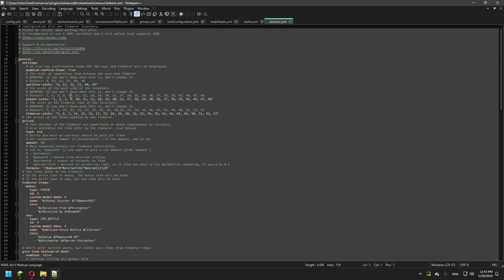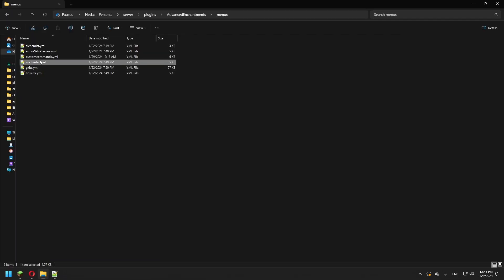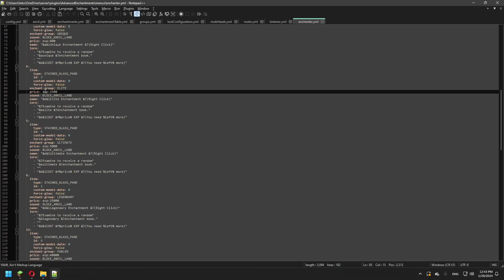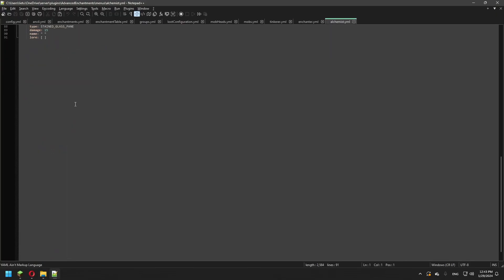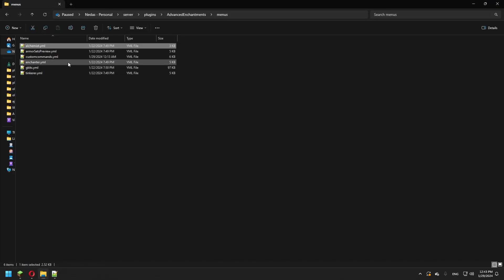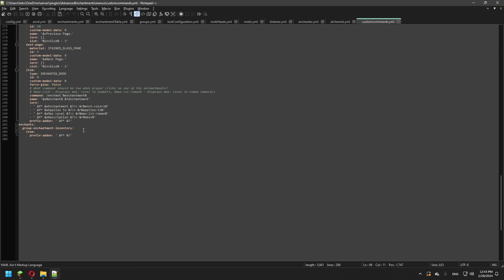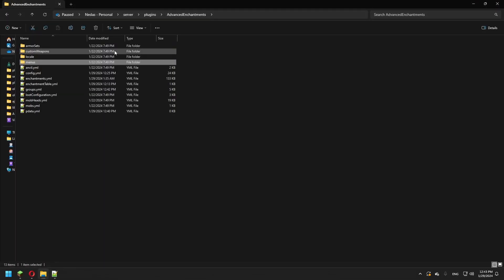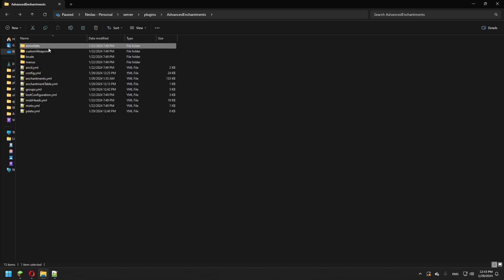Let's go through the Tinkerer config — you're able to configure all the items and messages. In the Enchanter config, you set the prices — it supports money payments — and there are a ton of different payment options. There's also an Alchemist config and custom commands. The /enchants command is configurable here — you can change colors and more. It has custom weapons and armor sets that you can create yourself.